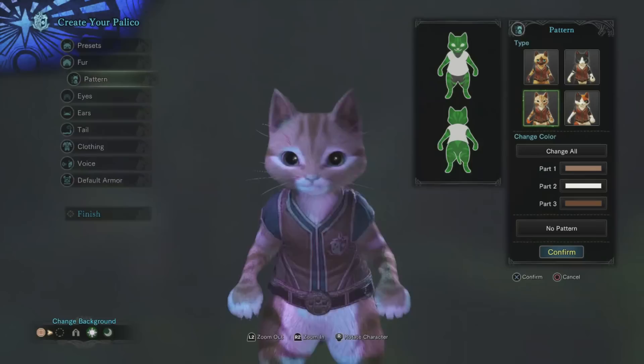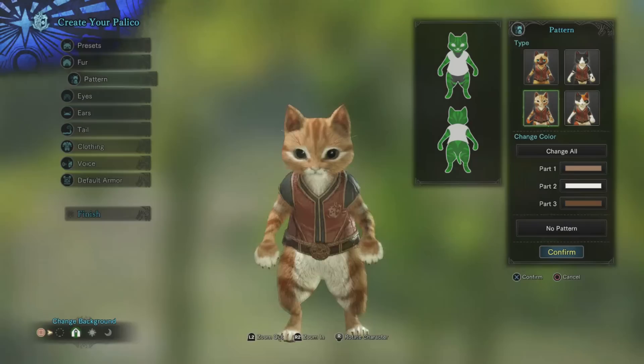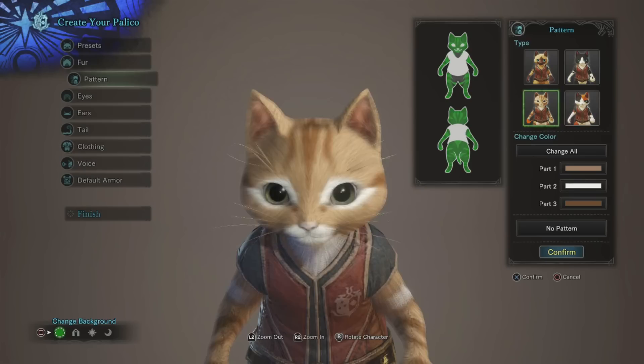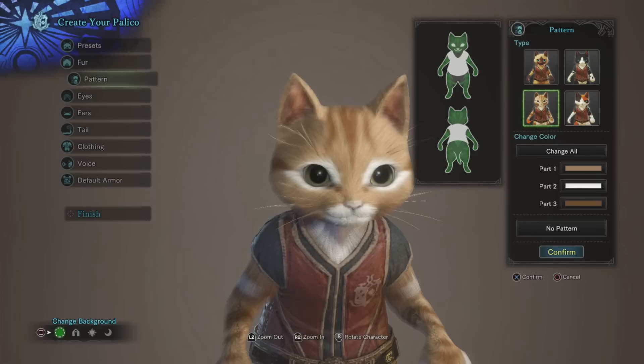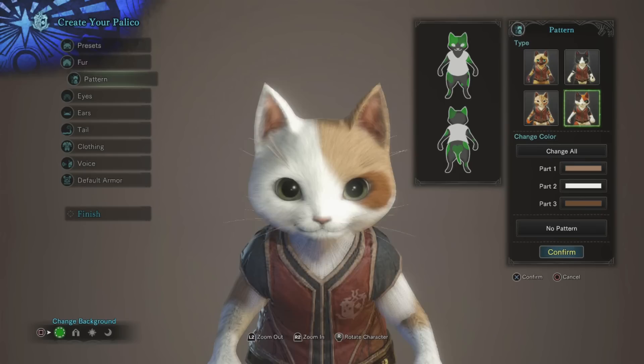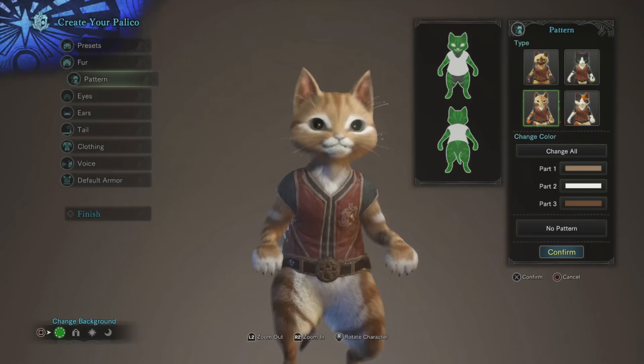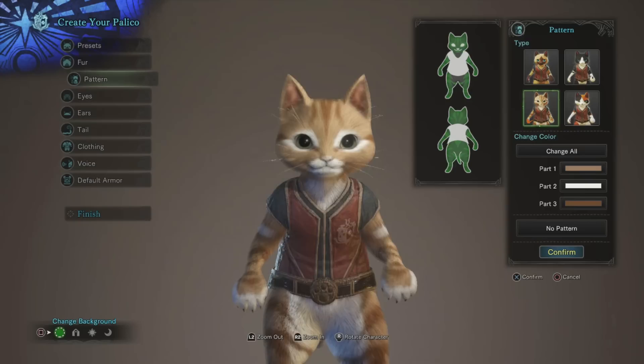Color presets — let's start with the pattern first. Oh, you get a full body representation of what the pattern's going to look like. This is a trip. These are just inversions of each other more or less. Stripes change a bit, this one's just stripes all over the body, this one's splotchy bits. Those are all the actual patterns. But these are the only patterns. I'm inclined towards stripes, I guess.